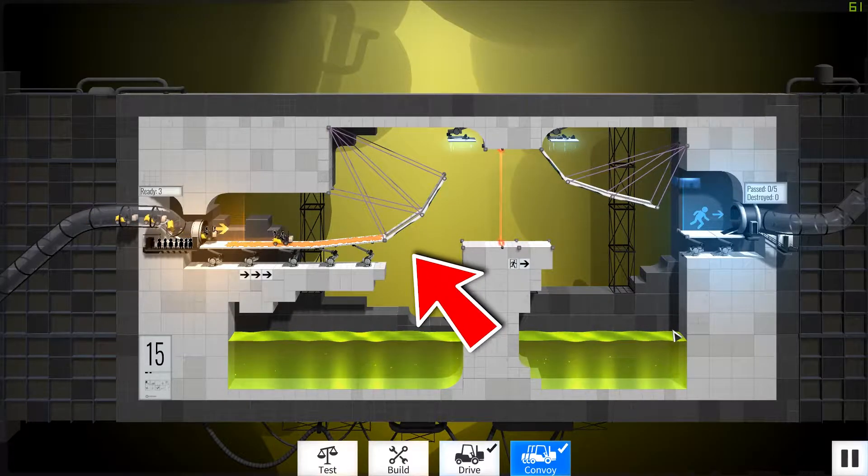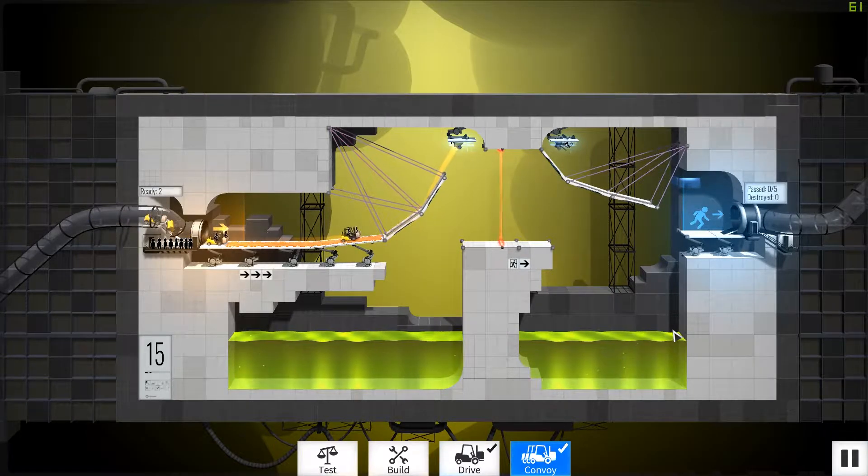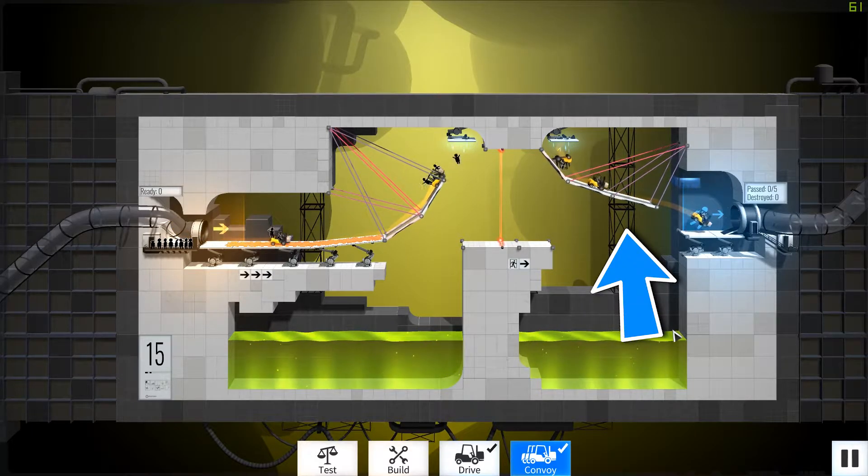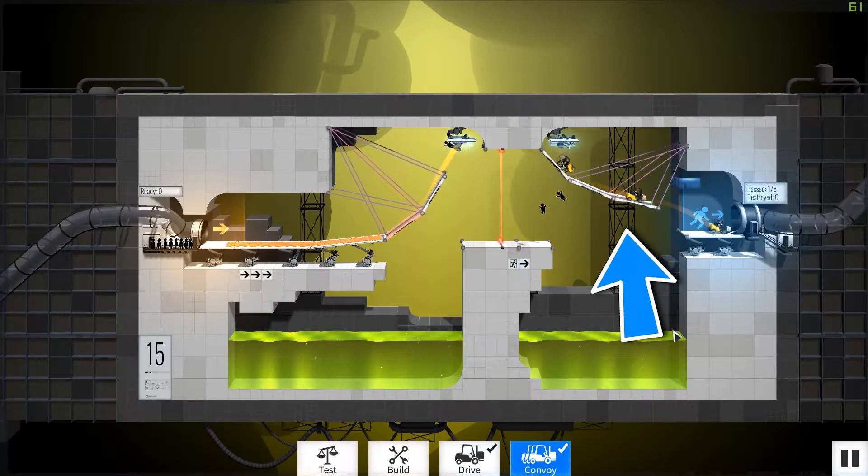For level 15, start by building a ramp leading up to the portal like this. Then just connect it with a lot of ropes. After that, build another ramp by the other portal and connect that with ropes as well.